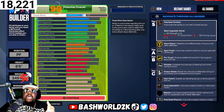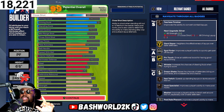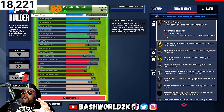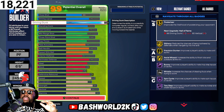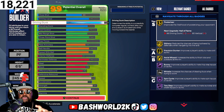I made this build the first time and I didn't like it, and I got Zion so I was thinking about how I can get the shades but still add some things to make it playable. So talking about pros and cons — the pros of this build: the driving dunk of course, you get Posterizer, Slithery Finisher, Precision Dunker, Aerial Wizard, Bunny.